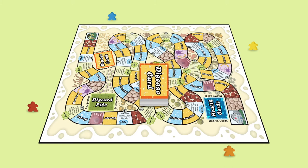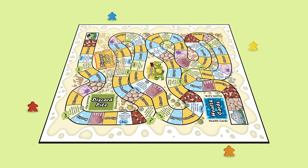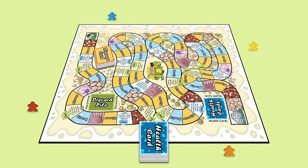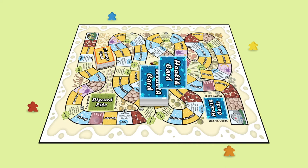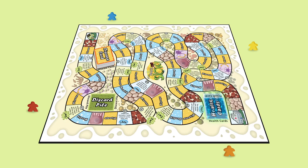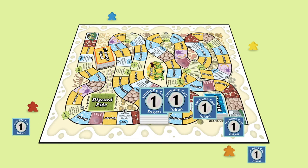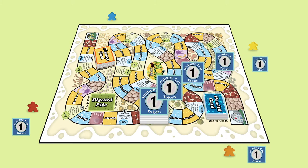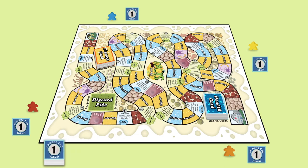Shuffle the disease cards and place them face down on their space on the board. Then shuffle the health cards and place them face down on their space on the board. Each player starts with 15 immune cell tokens. Place the remaining immune cell tokens near the board — this will serve as the bank where new tokens will be paid from.